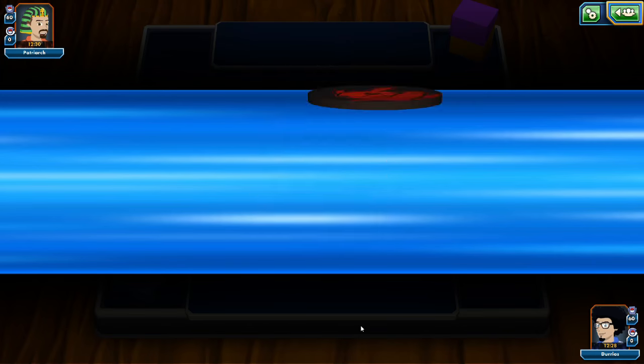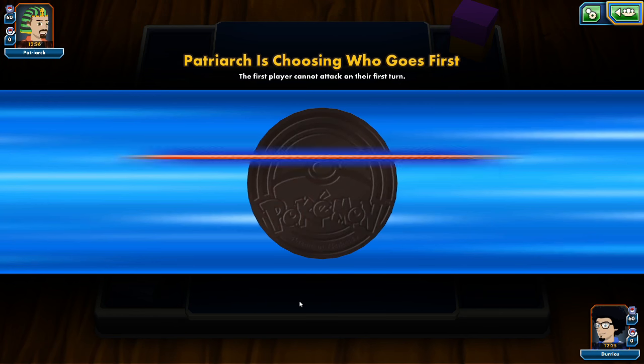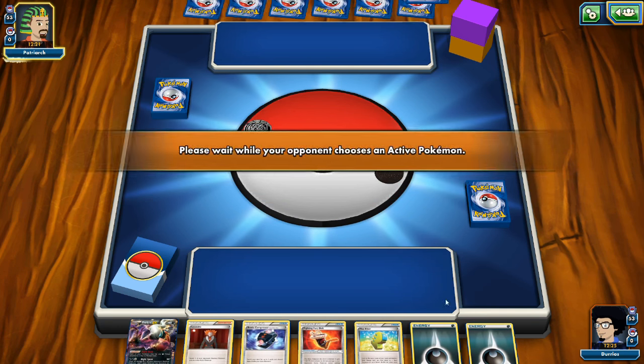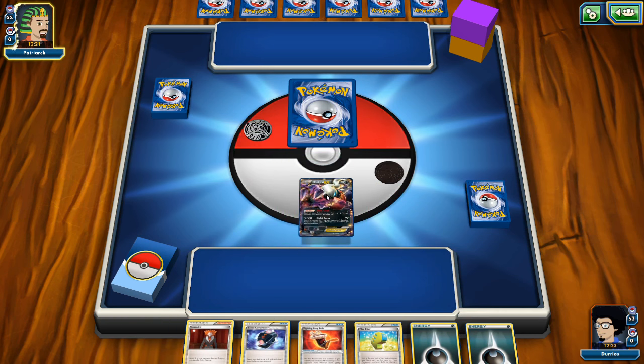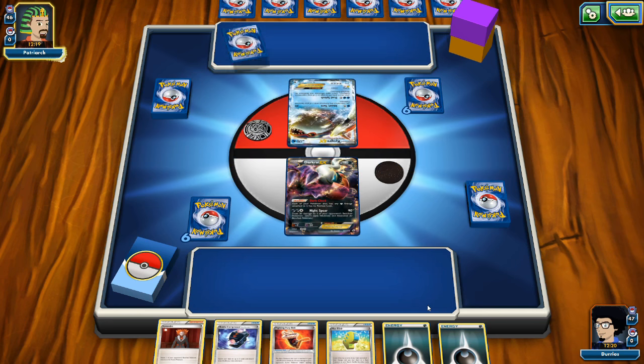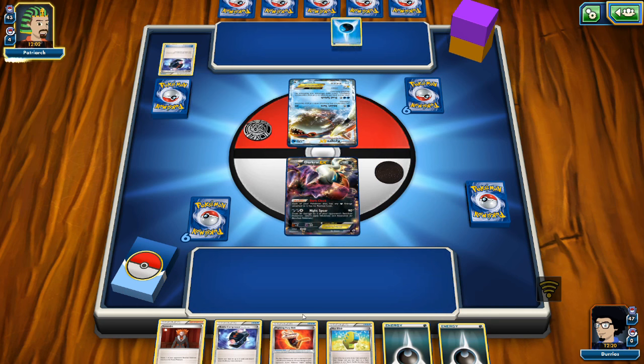In the second round we're facing an opponent who appears to be playing Shaymin with some Water or Grass attackers — and possibly a Jirachi promo. We start off with Darkrai again. We have a suboptimal hand with a Battle Compressor as the most useful card. We're hoping to top deck an Ultra Ball, N, or Colress. Our opponent is going to N us — thank you very much! That's very nice from the opponent.